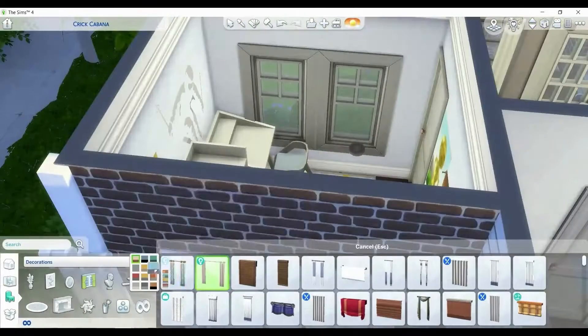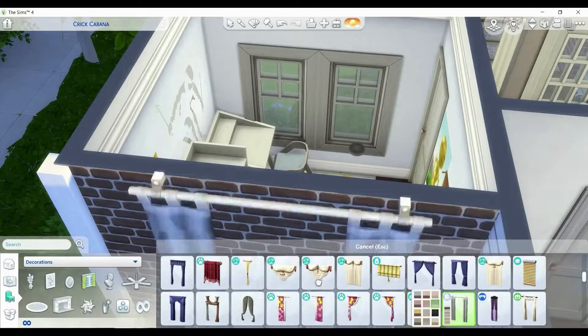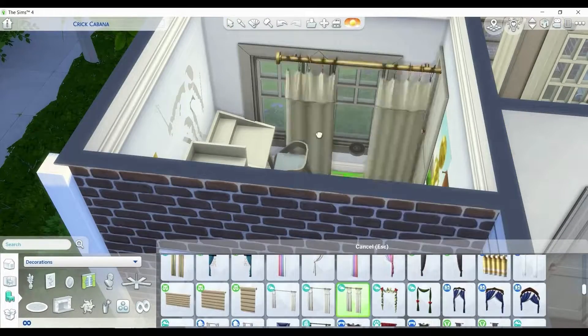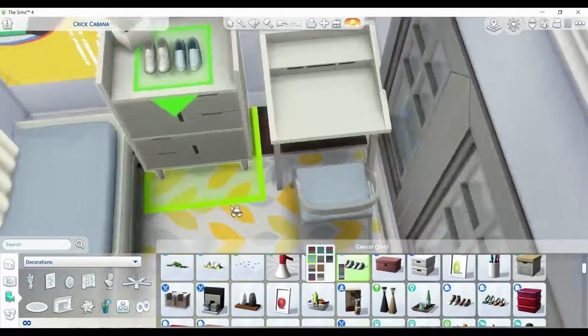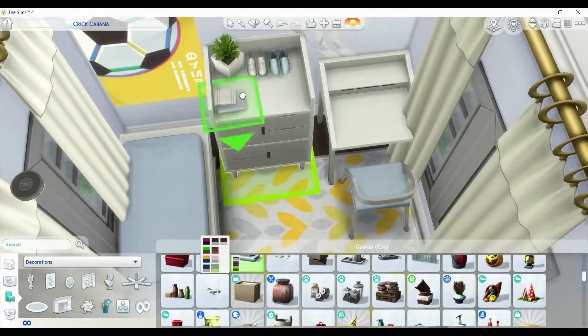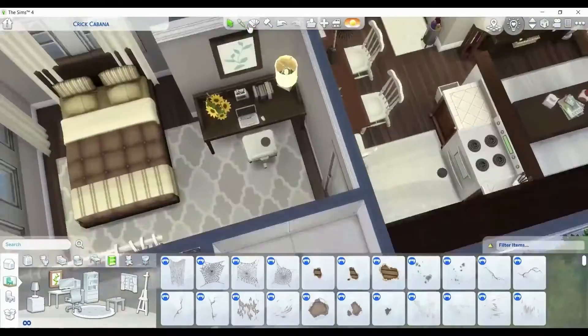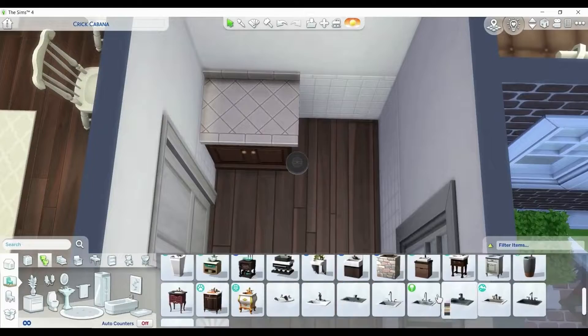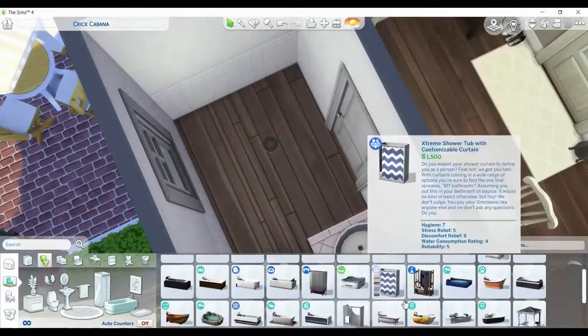That's basically the kids' room done. I'm just going to put in some curtains and then go in and clutter up the desk as well as the dresser. The next room after this is the bathroom, and then we are done. Then we're going to move into the tour. There are screenshots during the outro and also a tour where I'm near it — best of both worlds.